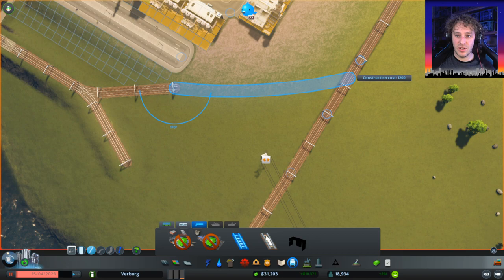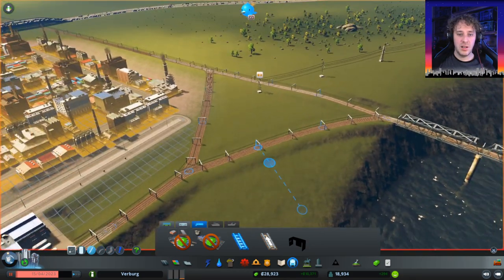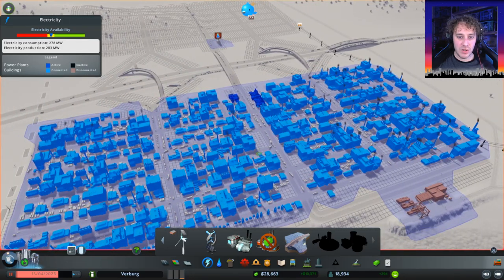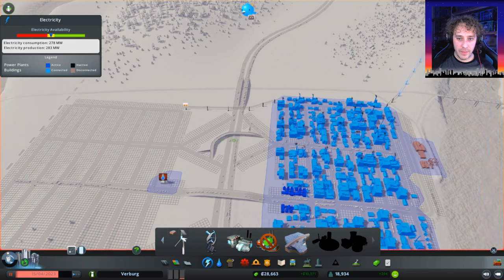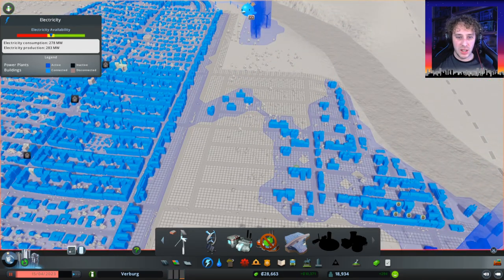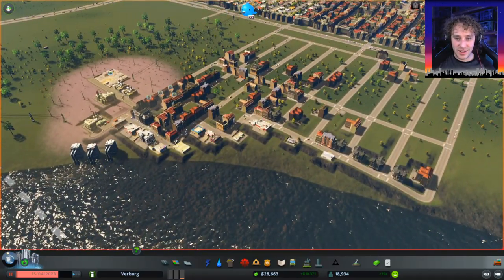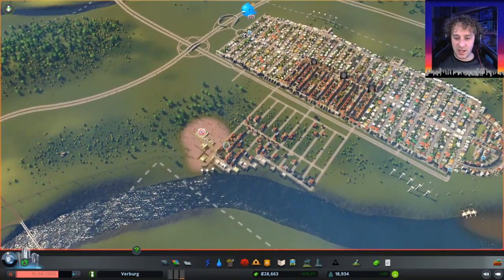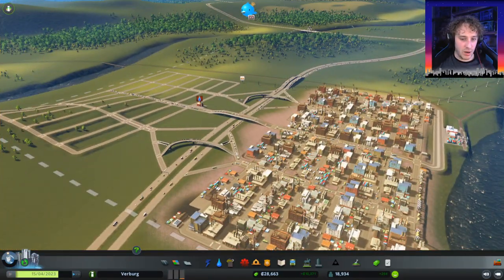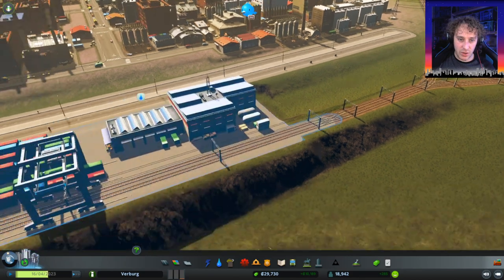There we go — it has to have a slight curve. Let's get the power back on. Even though this area is generating its own power, we want all the power zones to be connected. This power line here won't be needed in the future — actually I don't think it's not needed now, we have tiny connections. Wow, our city's growing! We're getting 294 people a week. We've got a small demand for industrial. Let's roll.